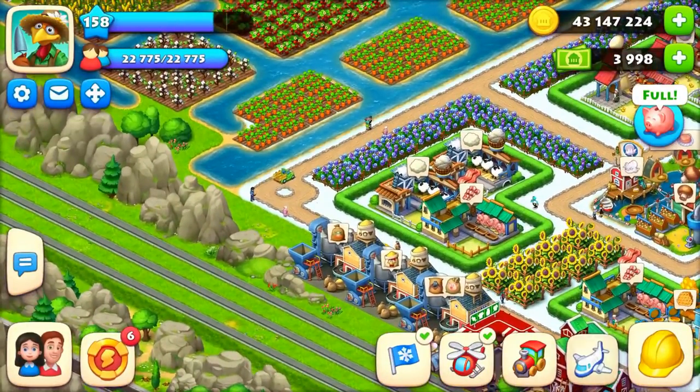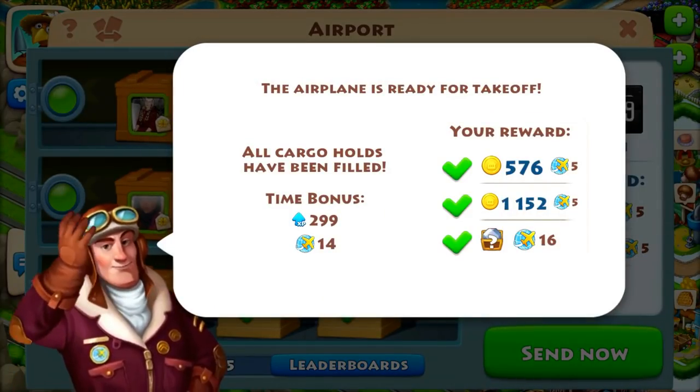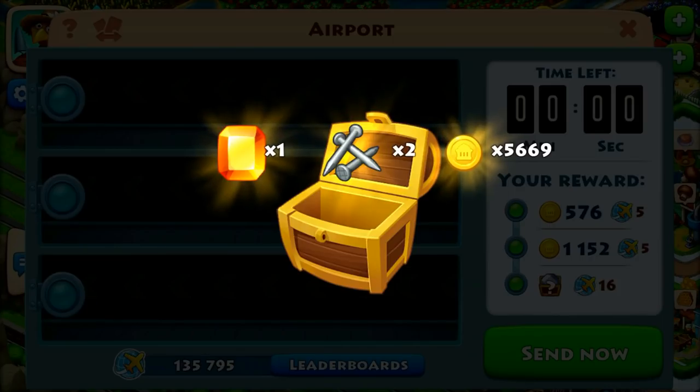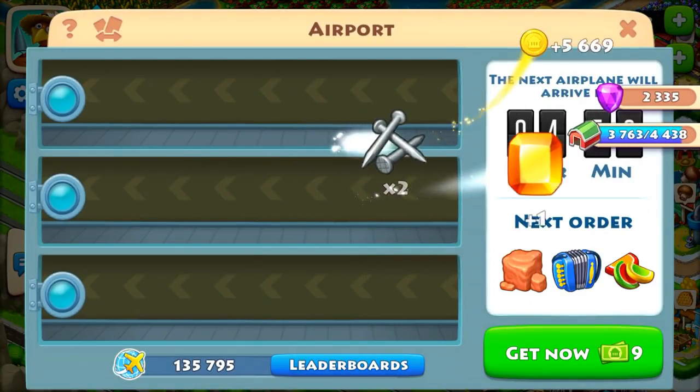My plane is now completely filled. For filling the first row I get 576 coins and 5 plane points; for the second row I get 1152 coins and 5 plane points; and for filling all three rows I get a chest plus 16 points. That means around 1700 coins total, and I also got 5666 coins, two barn upgrade tools, and one gem from the chest.